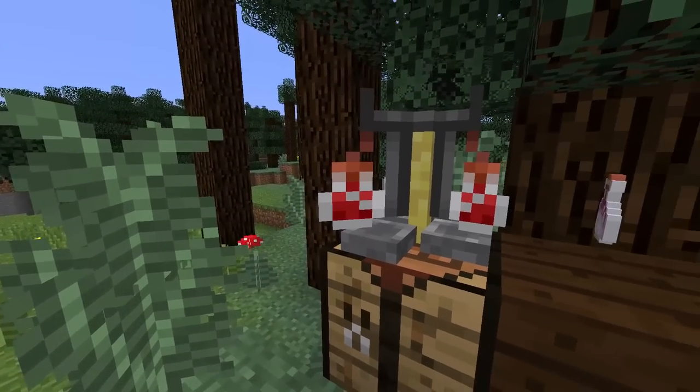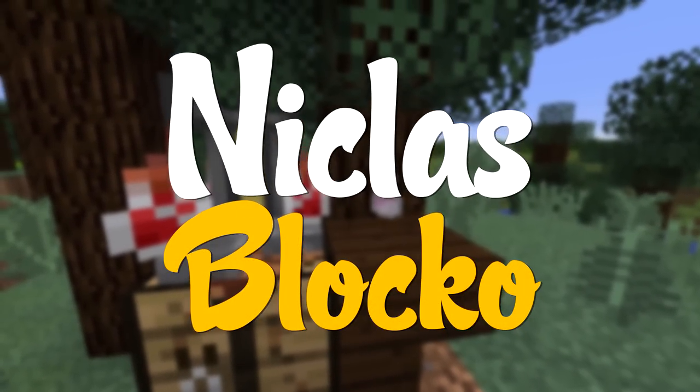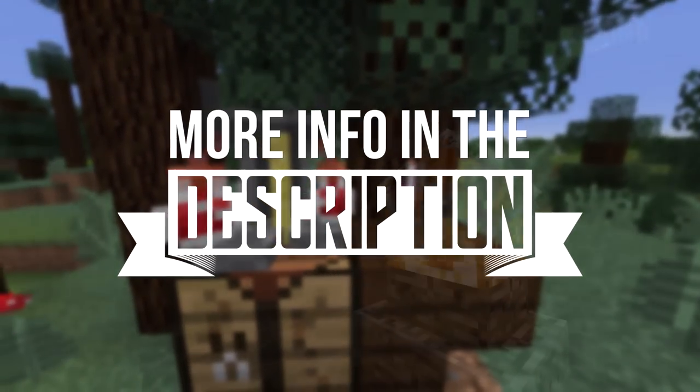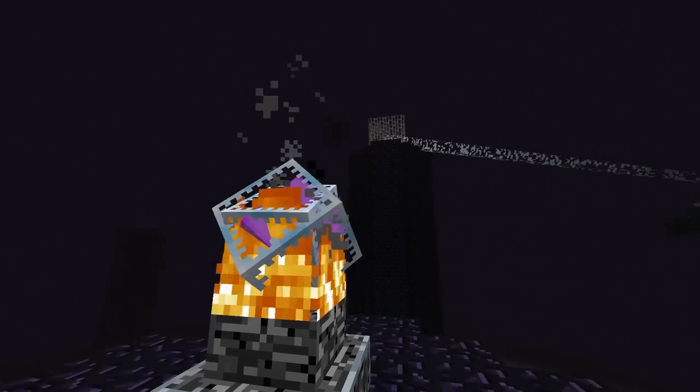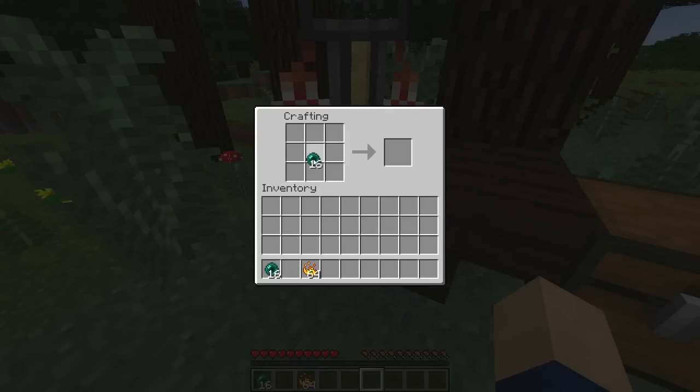Hey everyone, it's Nick. Today we'll go on a journey to get Dragon's Breath. As the name suggests, you need to find a dragon for this very special item that was added in Minecraft 1.9 Snapshot 15 Week 33a.